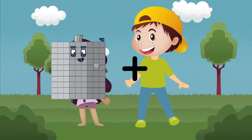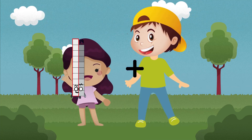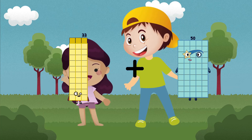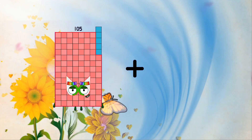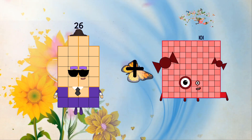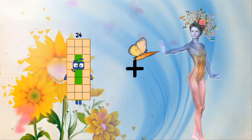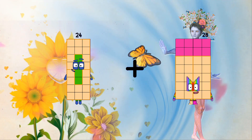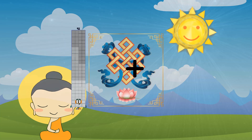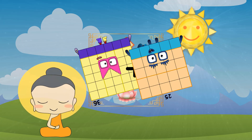90 plus 6 equals 96. 33 plus 50 equals 83. 26 plus 101 equals 127. 24 plus 87 equals 111. 36 plus 25 equals 61.